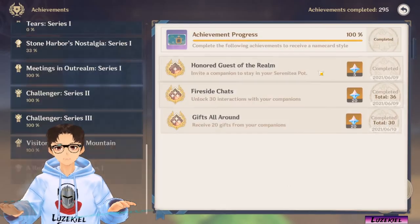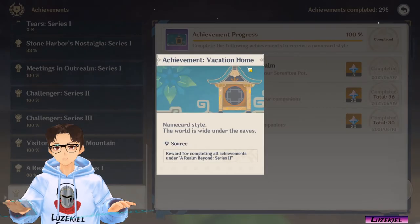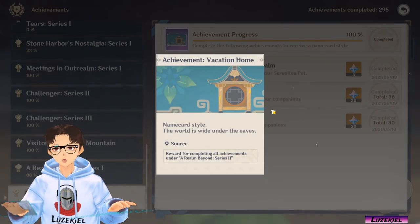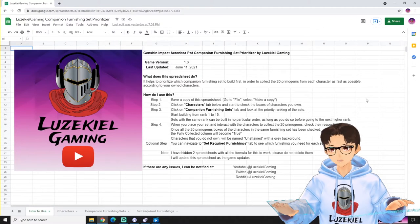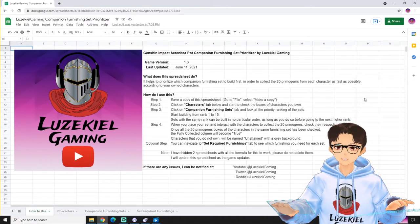After you have completed all 3 achievements, you would be able to unlock a name card — it's called the Achievement Vacation Home name card. Now in case you are overwhelmed and do not know which companion furnishing sets to buy and build first, I have just the thing for you.